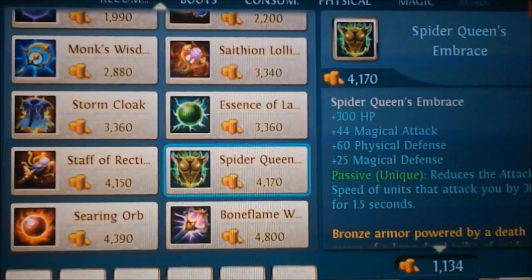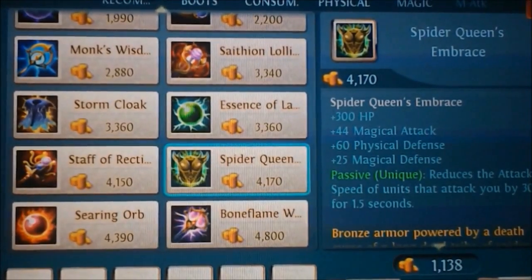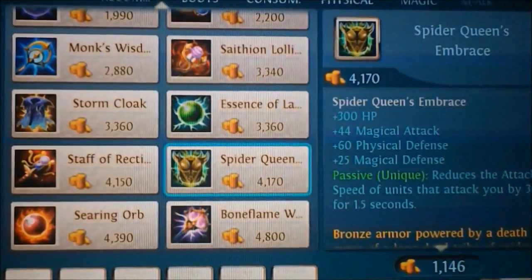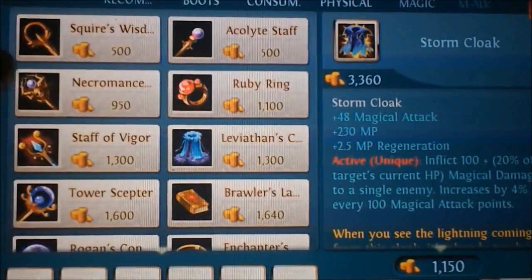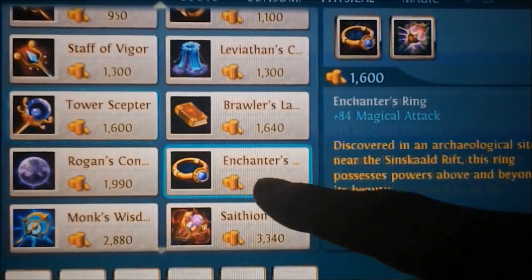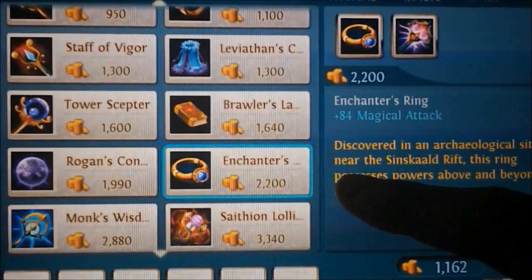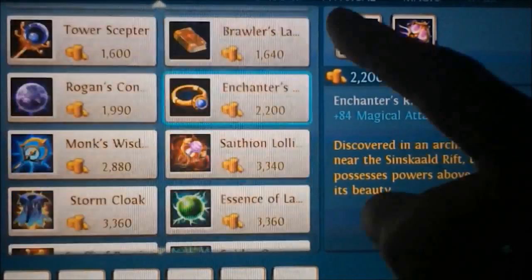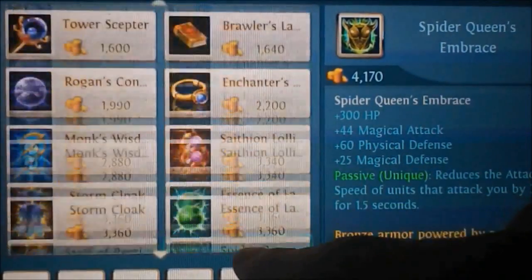Then if you have time to get all the expensive things, you can get them, but they'll take ages to get. So I would advise getting this Enchanter's Ring, which is just a simple 84 plus magic tech — that's a lot. Coupled with the Spider Queen's Embrace, it'll make you really hard to beat.